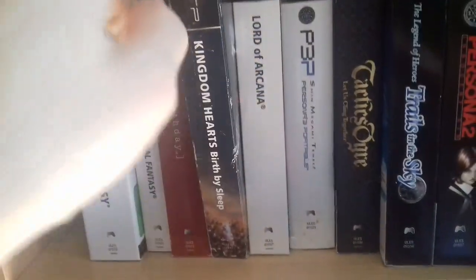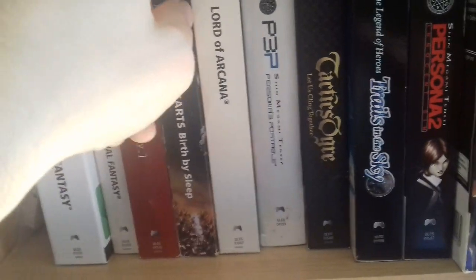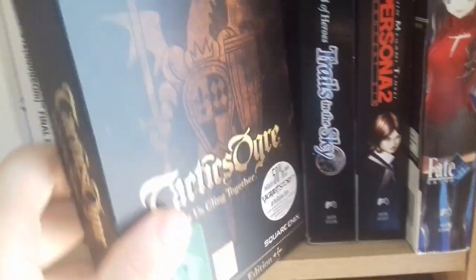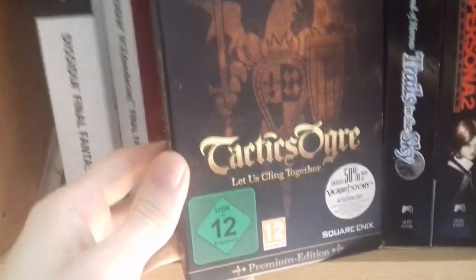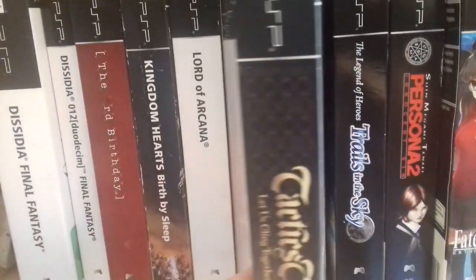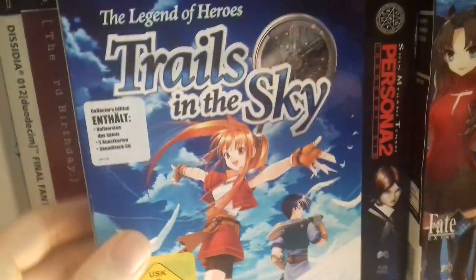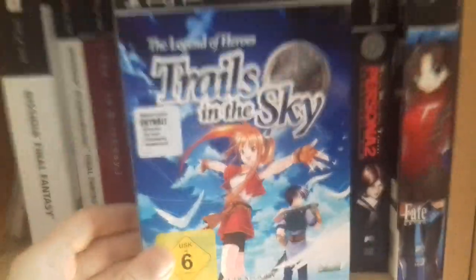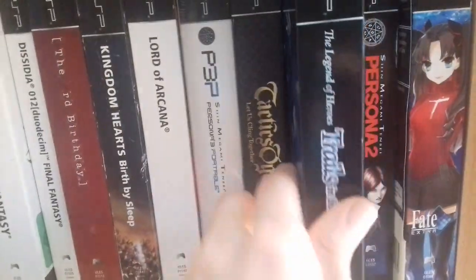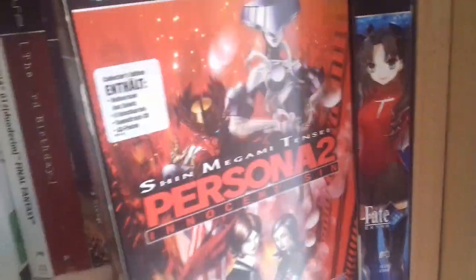It's a really cool little set. There's Kingdom Hearts, Lot of Arcana, Persona 3 — this one's sealed. Tactics Ogre — this is probably my best GameStop find from when they were getting rid of all the PSP stuff. This was really cheap — $7.99. I could not believe my luck; even back then that was really, really cheap. This one was not cheap though — it was one of the final big box ones I needed. So was this one: Persona 2.